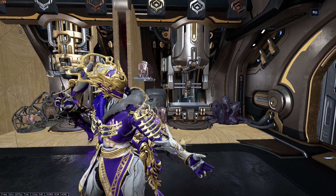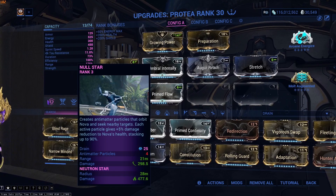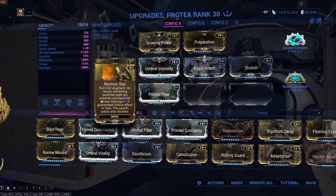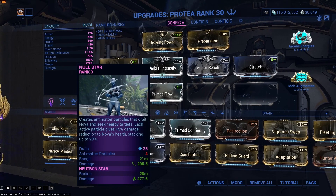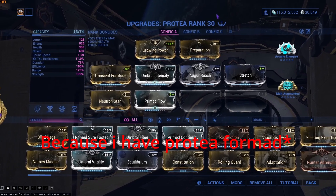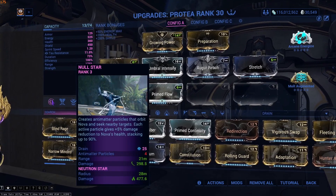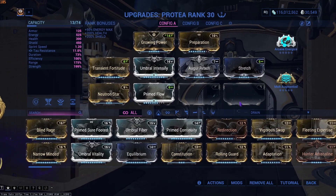The synergy we're covering today is Nova's first ability, Null Star, and the augment mod Neutron Star. This augment is really insane and we use it to nuke maps on any frame. This is Nova's Helminth ability and as you can see I've put it on Protea for this. Because I have Protea, I'll be using another example later on, so I put it on the first ability.